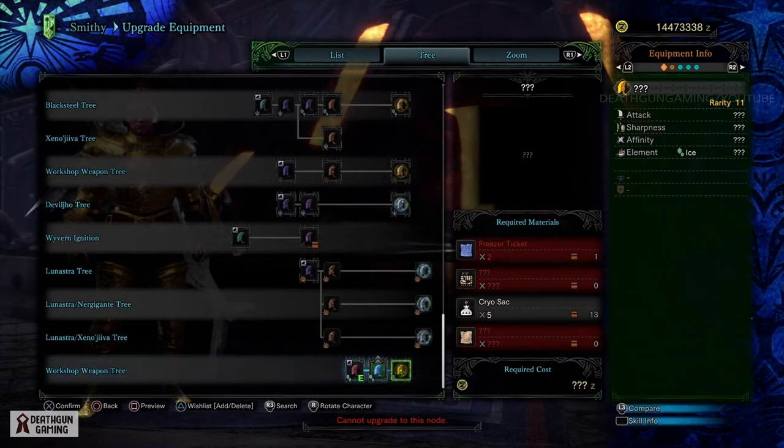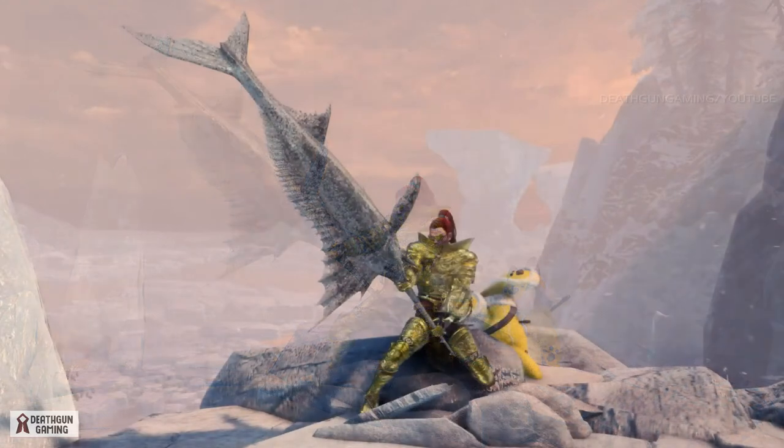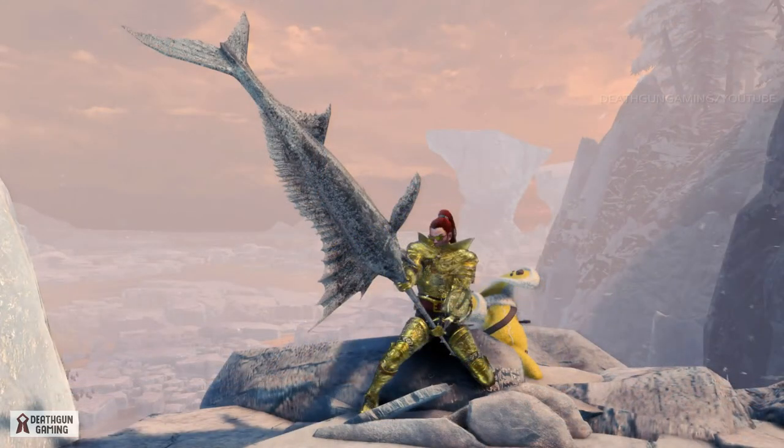The point is it's a really cool looking weapon, very very unique, and this is what makes Monster Hunter such a cool game. I messed up — it's actually rank 11, not 12 — but nonetheless it's an incredible looking weapon with a lot to offer right now, so go out of your way and farm for it. Make sure to smash that like button, subscribe, and if you have any questions regarding Monster Hunter World Iceborne, let me know in the comment section below. Subscribe to the channel and I'll see you guys next time — your boy Death Gun, out.